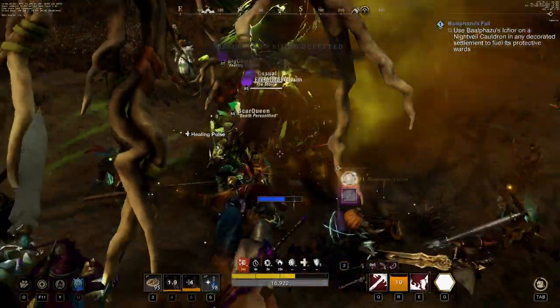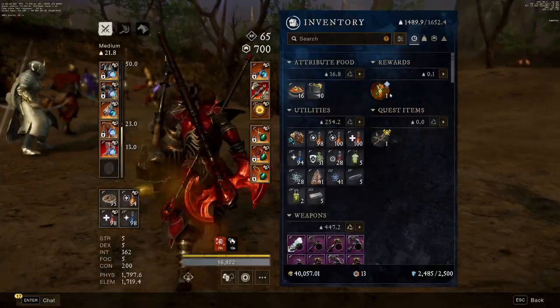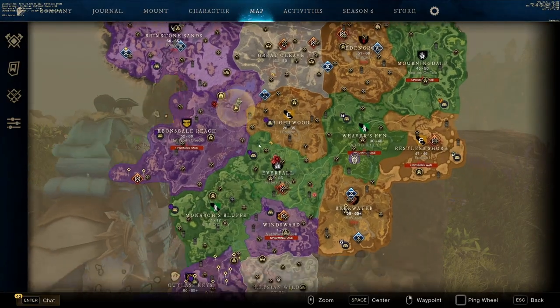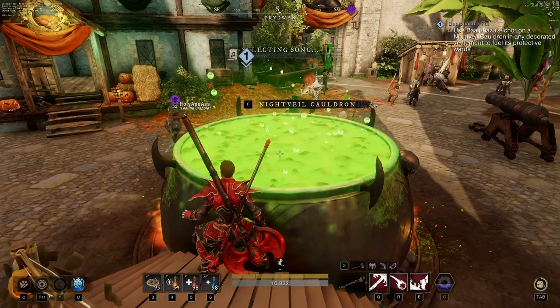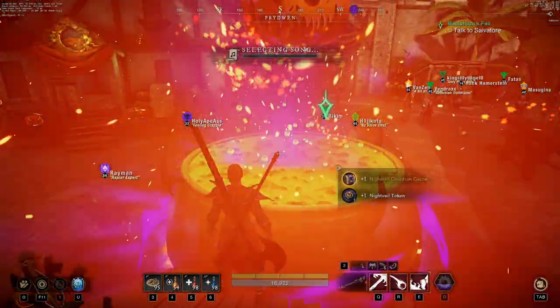Once you've killed Bale, he's going to drop some ichor, a piece of gear, and a costume. Once you have the ichor, you're going to head back to any settlement and go back to that pumpkin icon that we went to earlier to get the quest. You can just use your recall to inn or just teleport back to your house. Once you're back at the quest giver, you're going to walk up to the cauldron and use the ichor on the cauldron.